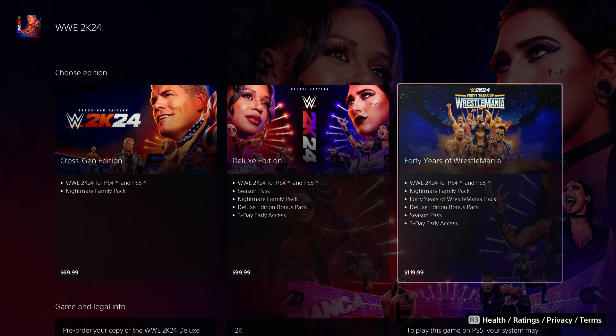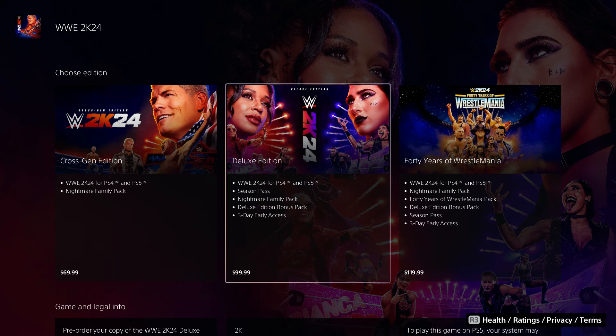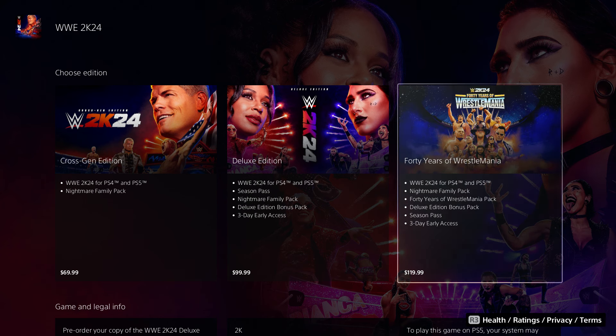Same thing goes with the 40 Years of WrestleMania. You get all the WrestleMania packs — all of them. I know it's a lot of money, $120, but if you spend $20 extra, you get 40 years of WrestleMania — all the rings. You get the Nightmare Family Pack, the deluxe edition bonus pack, the season pass, and three days early access. So I'm assuming you're only paying $20 for the 40 Years of WrestleMania pack. You can also upgrade on the PlayStation — if you purchased the Cross Jam Edition, it'll cost you maybe $20 to upgrade to the deluxe edition, or $40 to get the 40 Years of WrestleMania.